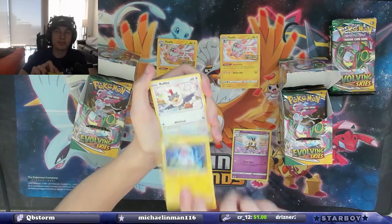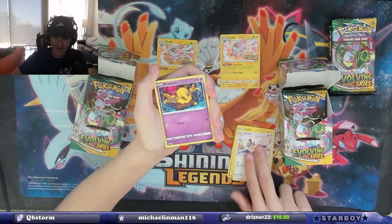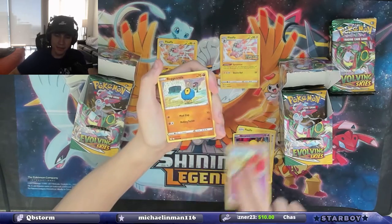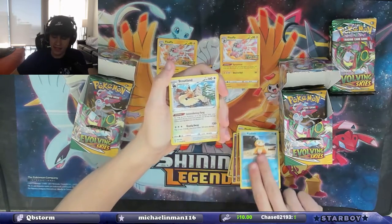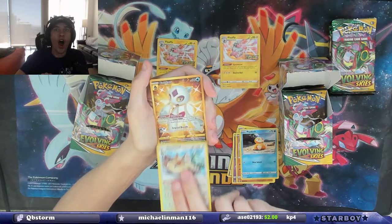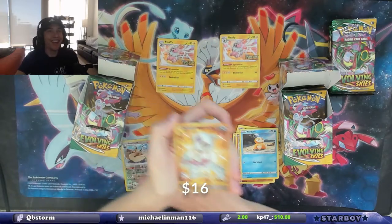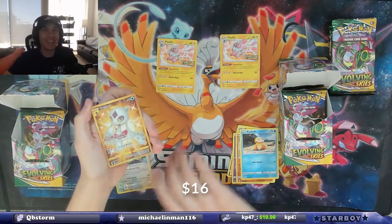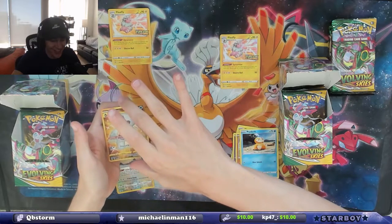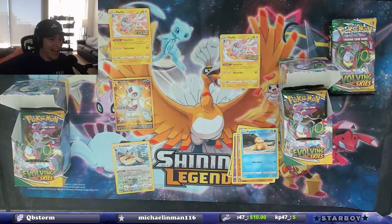Yes! We need more of these — we didn't get enough of these. Let's go! Rufflet, Drowsy, Flabebe, Roggenrola, Psyduck, Stoutland, reverse holo. Oh! Holy shit! Yo! I think you won, Blake. I think you fucking won. Another — oh my god, no fucking shot! Another secret rare, dude.